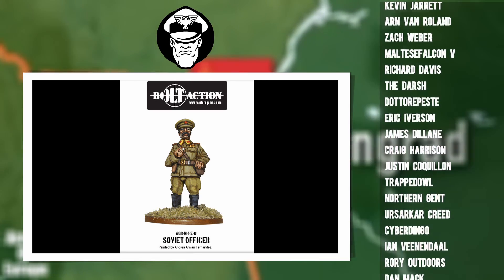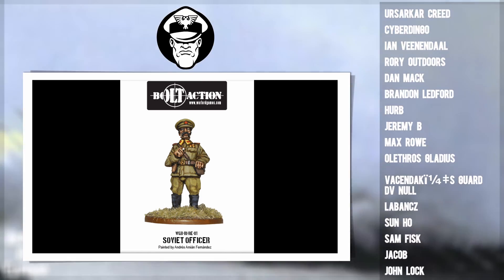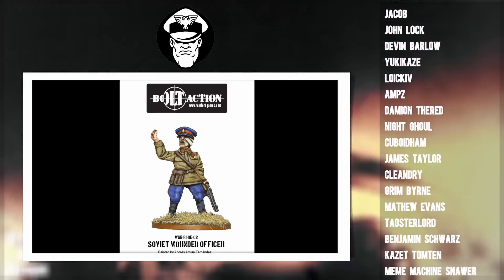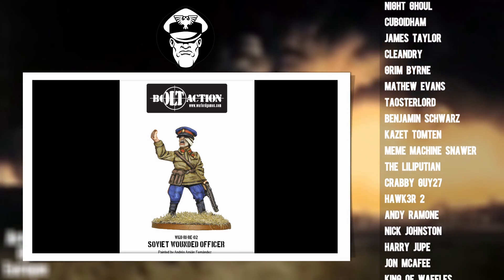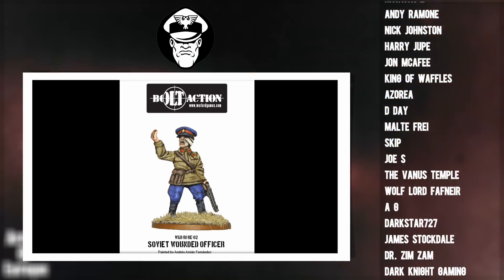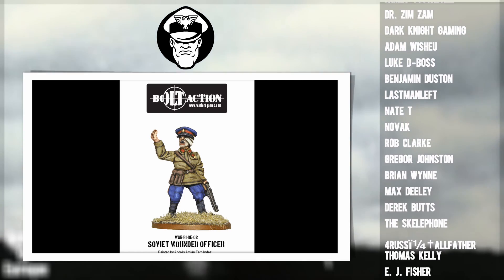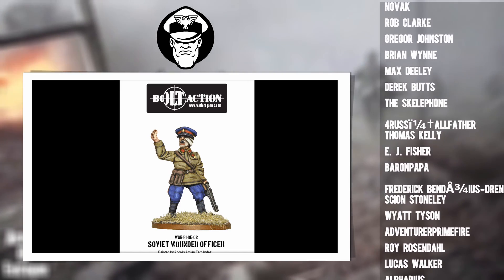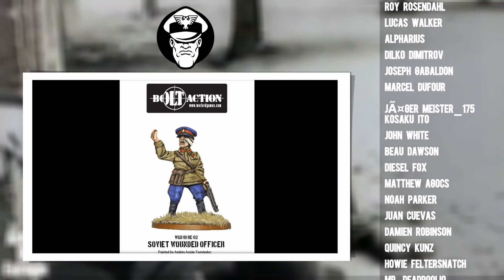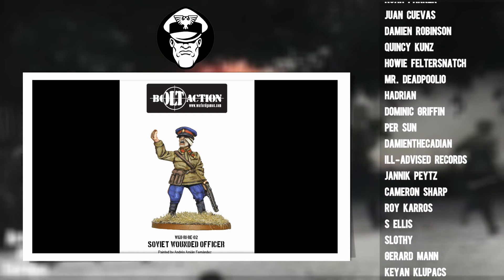We're then bringing a second officer — unique to the Soviet Union — the infamous, dreaded Commissar. These are political officers. They don't confer any leadership bonus, but they are vital for this kind of Soviet horde. They're fluffy, but more importantly they allow you to execute a soldier and reroll an order test. If one of your squads fails an order test, you can lose a model and reroll. Rerolling orders in Bolt Action is a super powerful ability.